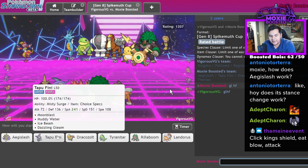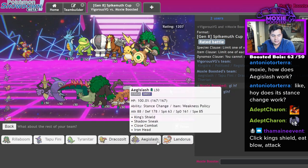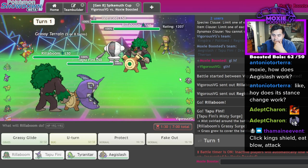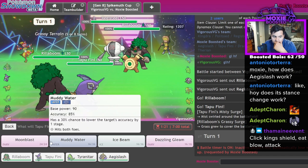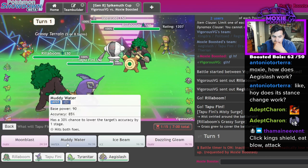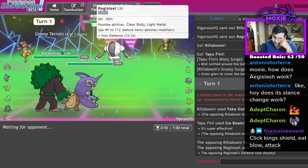Honestly the lead Tapu Fini doesn't seem that bad — it actually seems kind of nasty if we're being real. Let's go Rilla Fini, Tyranitar, Aegislash — why not Aegislash? I implore you to answer that question. My Rillaboom went first. Oh my god, I wish I had a move to just annihilate this Registeel but I have to go with Muddy Water. Let's Specs Ice Beam — it's gone. This thing's gonna hate Specs Muddy Water in a minute.